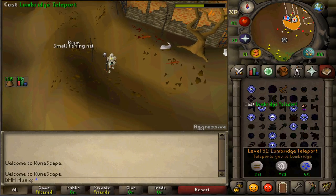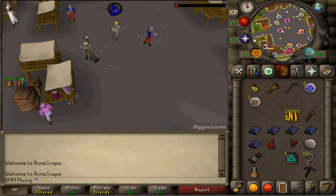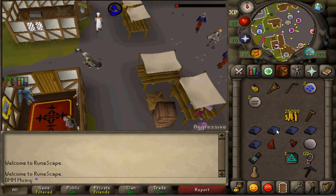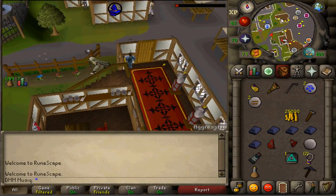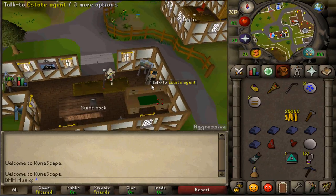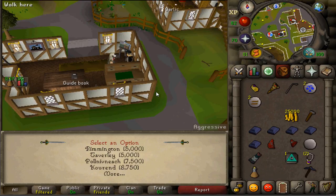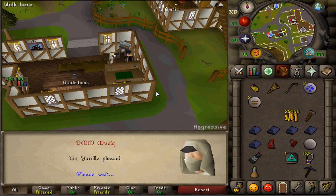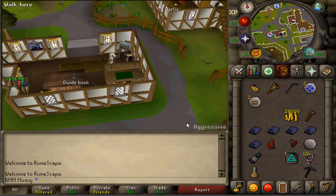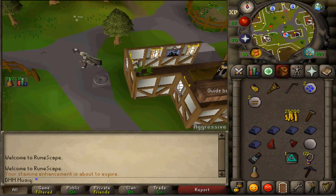Teleport to east Ardoyne, then run west to the Player Owned House estate agent — this is south of the mansion. Talk to him, select the first option 'Could you move my house?', select more options, then select Yanille (the third option), which will cost 25,000 GP. Then continue running west and enter the Ardoyne Zoo.